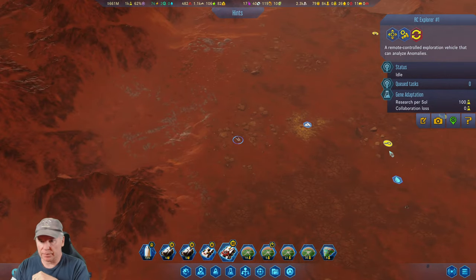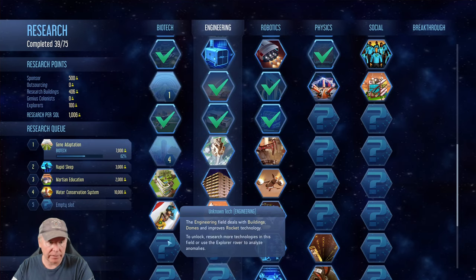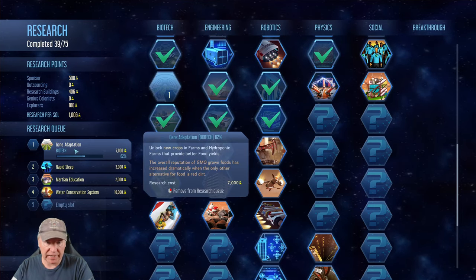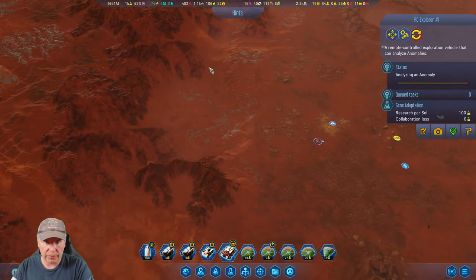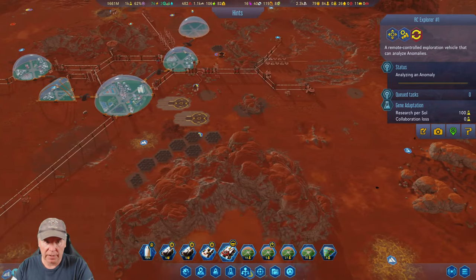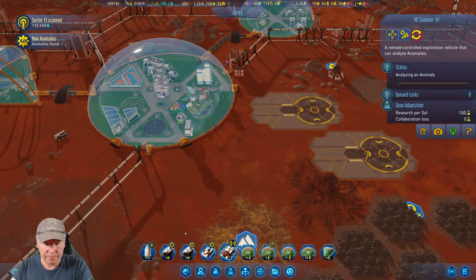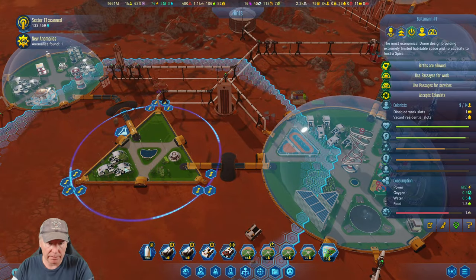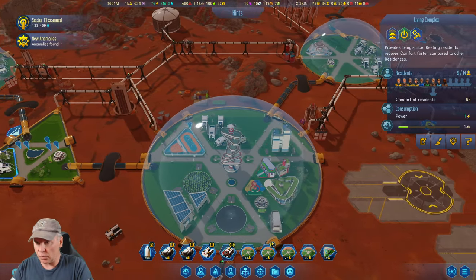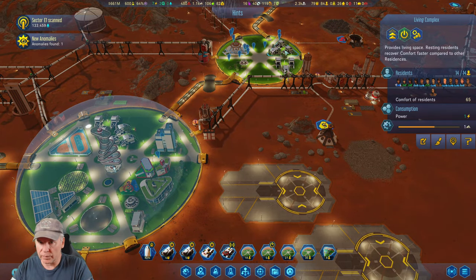All right, RC commander, go do some more anomaly scanning. See where we're at here — gene adaptation, giving us more food. Rapid sleep — more food is good, that allows me to bring more people. I like having all the food guys here, that's working out okay. Now back over here — got all old people, got plenty of room.